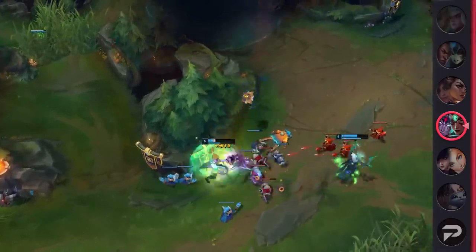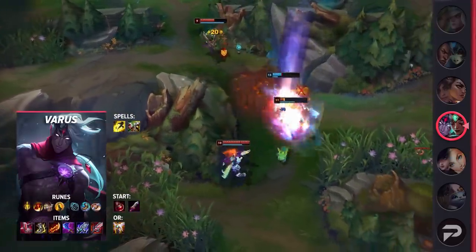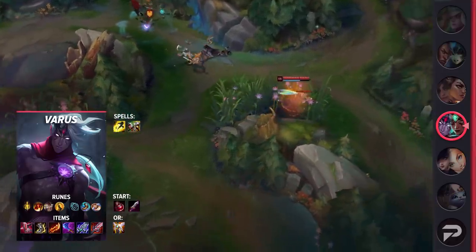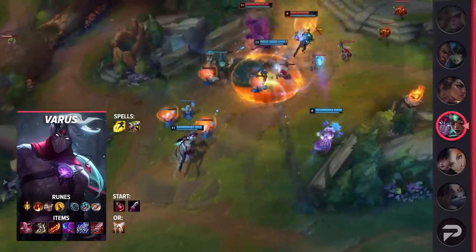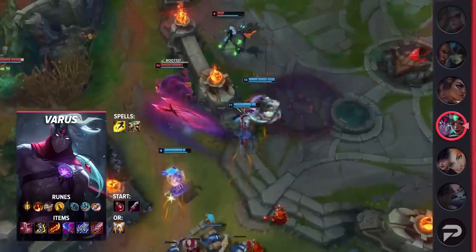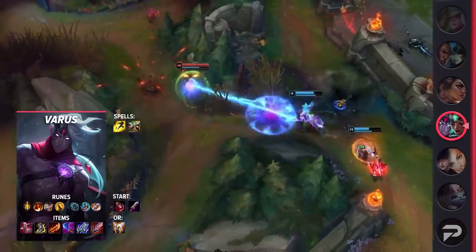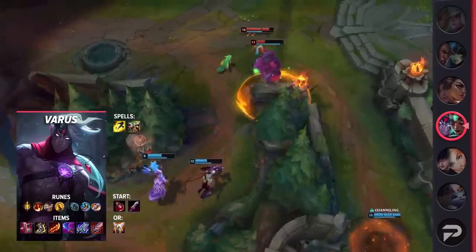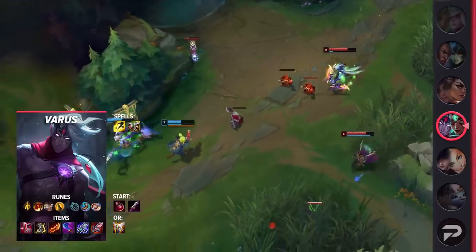Let's take a look at both of their builds before we move on. For Varus, you're going to be taking Flash and your choice of Heal or Exhaust. Heal is great for lane presence, but Exhaust will help out a ton when facing assassins as Karma can't always peel as hard. Your runes will consist of Lethal Tempo, Triumph, Legend Alacrity, Coup de Grace, Magical Footwear, and Biscuit Delivery. These runes are meant to let you survive and play aggressive in the early game. Later on, you'll easily ramp up Lethal Tempo and wipe the enemy team. Finally, your build will be Immortal Shieldbow, Berserker's Greaves, and Guinsoo's Rageblade as your core items. Pick up either Wit's End or Blade of the Ruined King, depending on if you need MR or tank shred. Then finish off your build with a Bloodthirster and Guardian Angel.